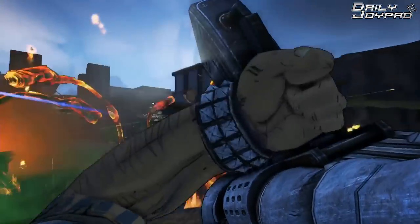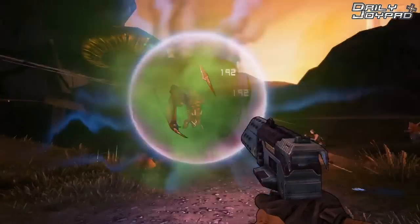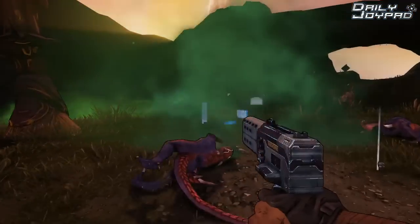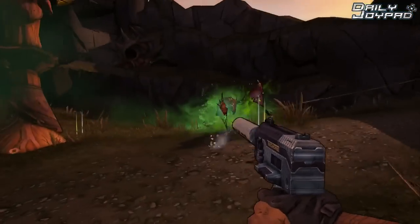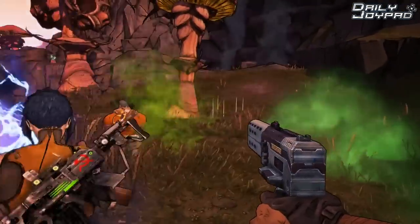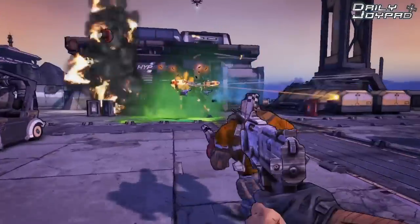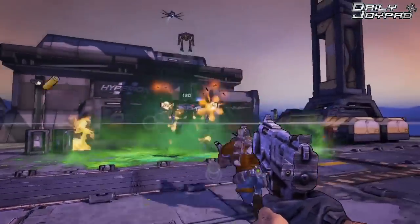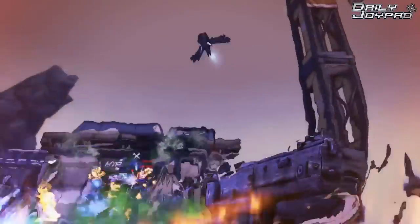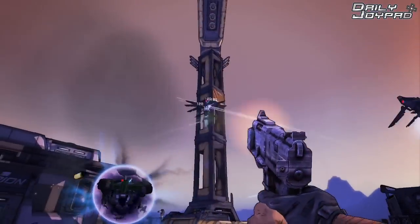When we recently went hands-on with Borderlands 2, we got the chance to explore two of the game's new environments, whilst also testing out one or two new unique character classes. The Gunzerker character Salvador — a dual-wielding, heavy-armed tank of a man. The other new class is an assassin named Zero, although we will have to wait a bit longer to find out more on this deadly-looking new addition to the team.